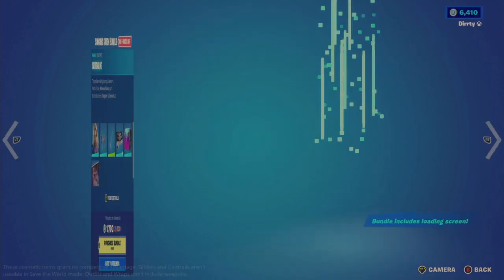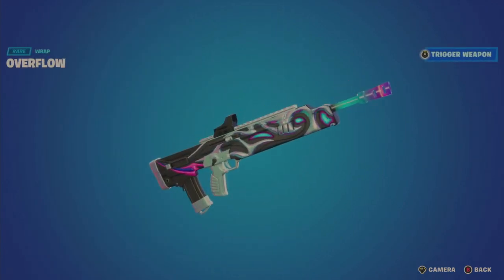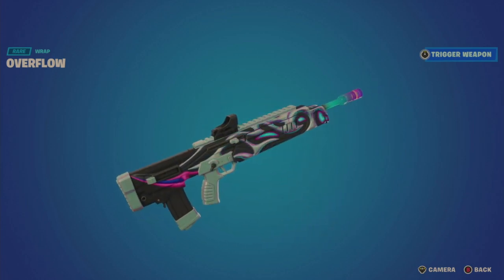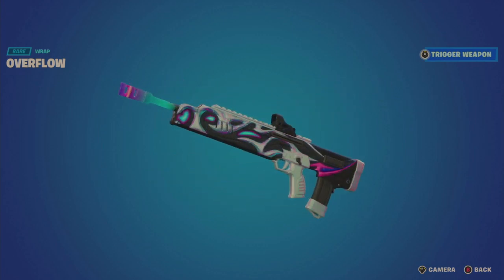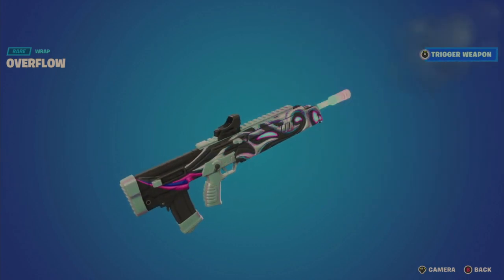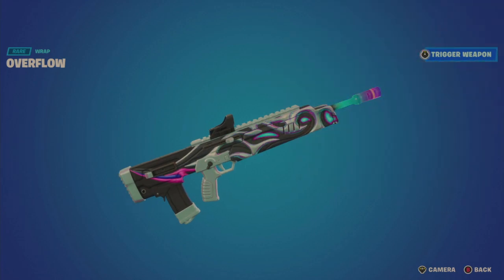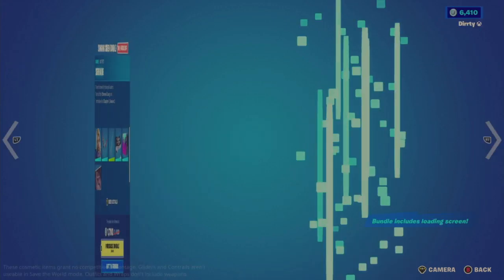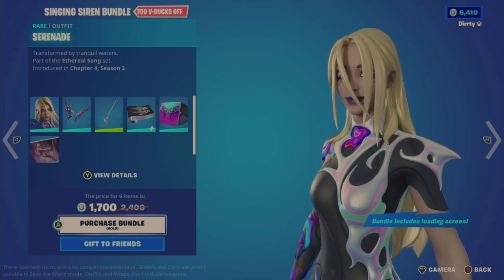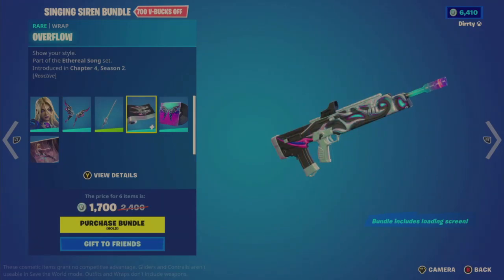The C-Bound Slasher is unfortunately very tinny sounding, so I'm a bit disappointed with the sound. Then we have the Overflow Wrap, which is reactive - really great color scheme, and when you tilt it you get iridescence. When you shoot, it lights up in the front and on the pattern of the weapon. Apparently this whole bundle and outfit came from some sort of survey contest, which is a kind of interesting origin.